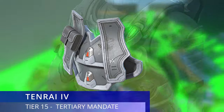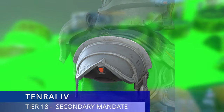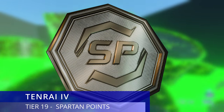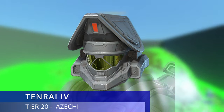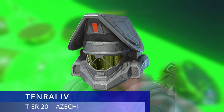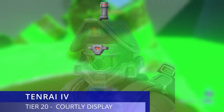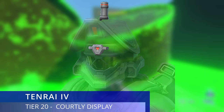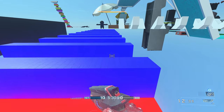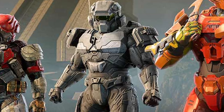Moving on, there's a chest attachment around tier 15, and on tier 18 we get shoulder pads called Secondary Mandate — you get both the left and right shoulder. For the final tier 20, we get a helmet called Zeki (I might be butchering that), and on that same tier we also get the helmet attachment for it. Those are all the rewards for the Tenrai 4 operation, which is focused on the Yorai core.